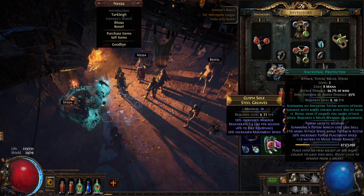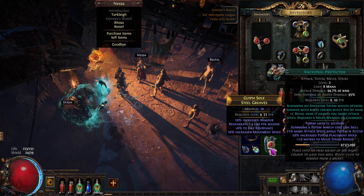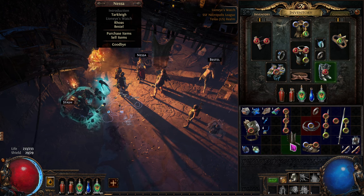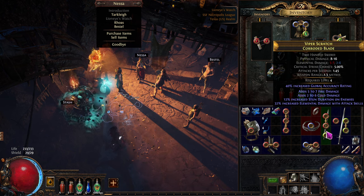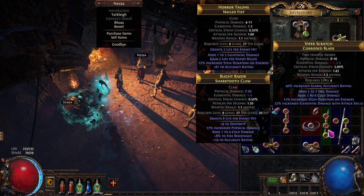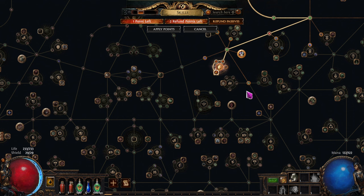That to there, this to here, that to there. And these are better than those - nice! And we get some of our armor back. I'm going to try to solve the mana issue by going right over here and get some mana leech. We'll see if that works - it works on my other character, we'll see if it works here.